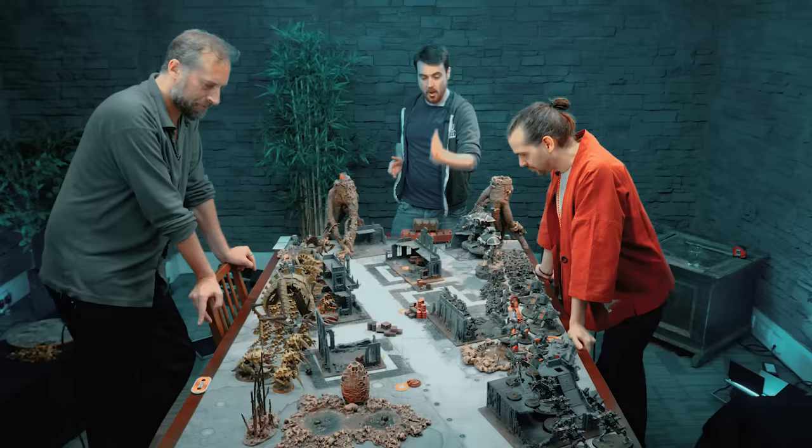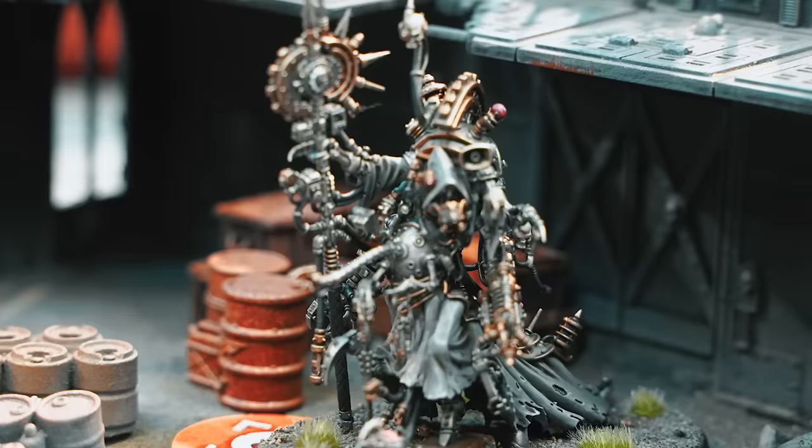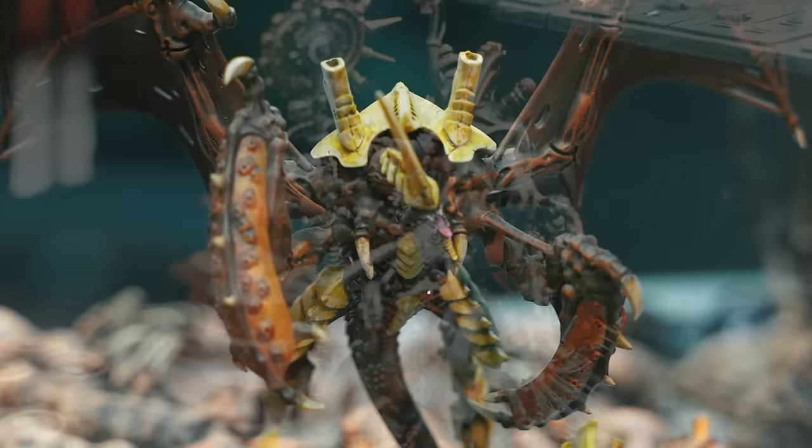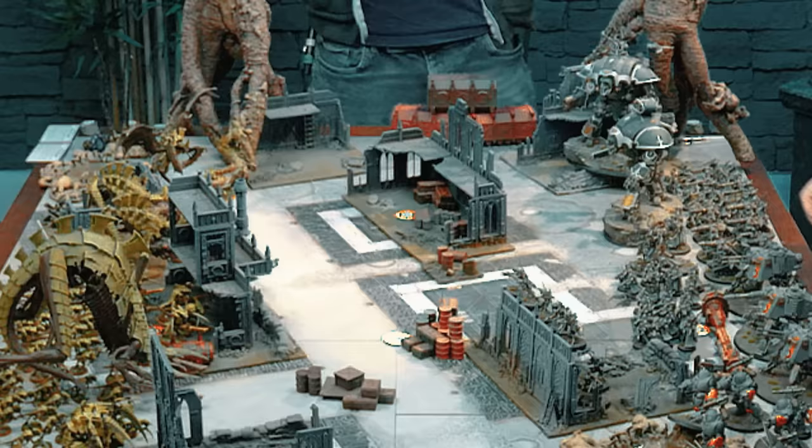It's down to the Adeptus Mechanicus to hold the line as long as possible while the detonations start going off. To capture the top end of the table, Lewis deployed both of his mighty Knight Titans, along with large units of Skitarii Rangers and Cataphron Destroyers, led by Supreme Commander Belisarius Kool. Lewis hopes to secure the vital center objectives with his strong ranged units: the Skitarii Vanguard, three Dune Crawler tanks, and the Sicarian Infiltrators.